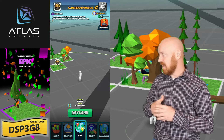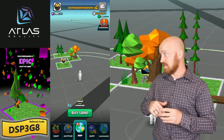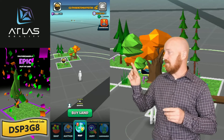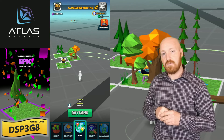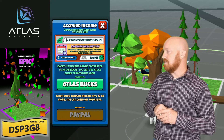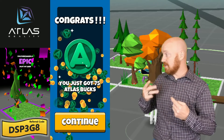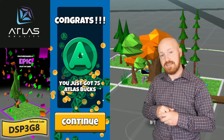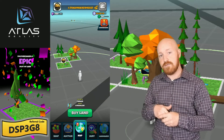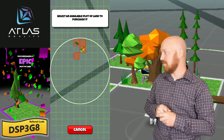Come back another day. I don't quite have enough Atlas bucks to purchase a plot, but I want to purchase one that day. So if you look, I have $3 up top in my rent. I'm going to click on that and be able to exchange those $3 that I've earned in rent for $75 Atlas dollars. That will bring my total up to $147 Atlas dollars. Now I can go ahead and purchase my plot.